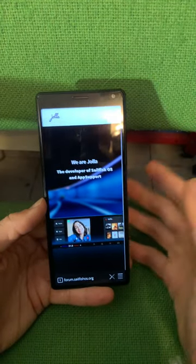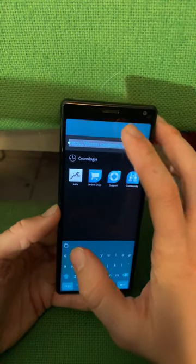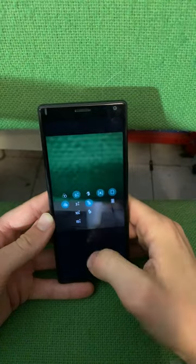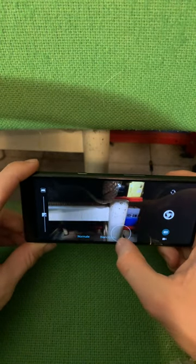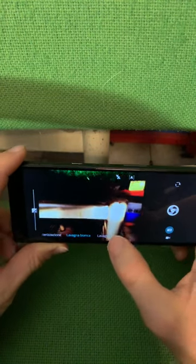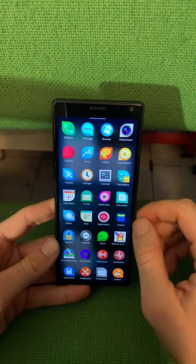Even when sometimes it's a little slow, overall it's working just fine. Talking about the camera, unfortunately there are no new features on the camera app, but the new color schemes are pretty interesting and are pretty comparable to what iOS does natively, I would say.